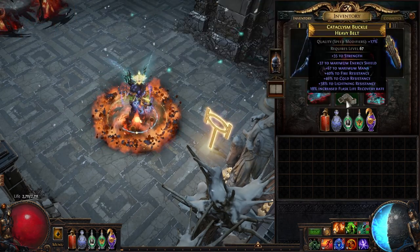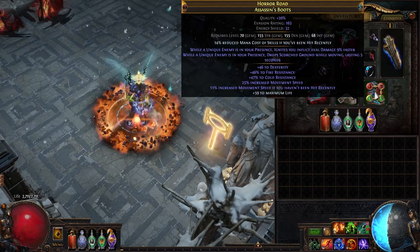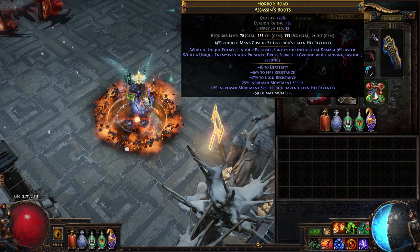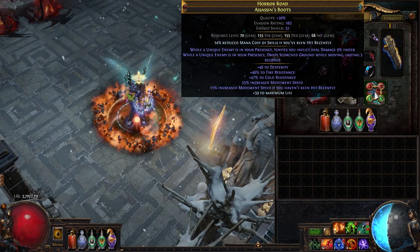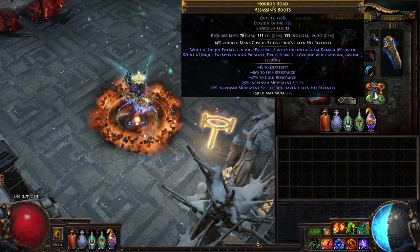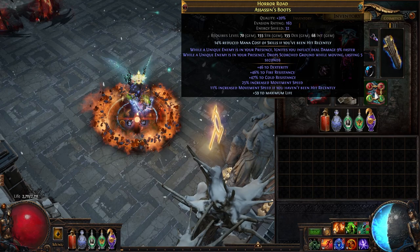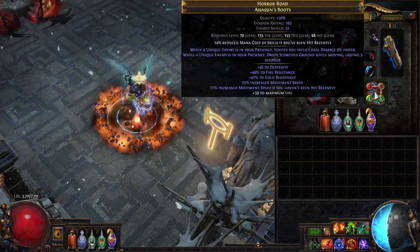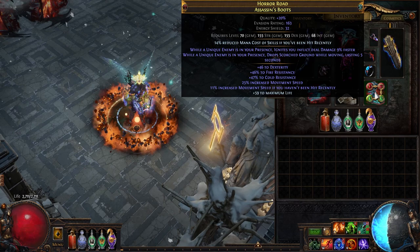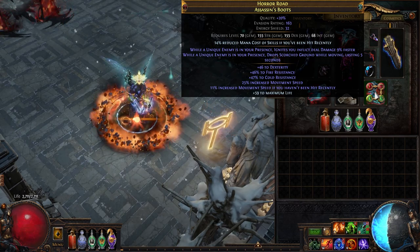The belt is boring — just an attribute and resistance fix. There's probably something smarter to do with this slot, but whatever. Our boots are also pretty cool, and yes, I know the enchant makes little sense and there are better options, but I don't want to run uberlab or pay a runner. We get a nice damage boost from ignites dealing damage faster, and remember the exposure hitting 45% — the boots are how we do that. The boots themselves stat-wise are nothing crazy, maybe 30 chaos.